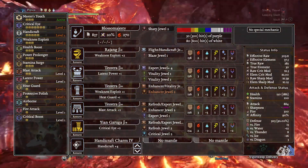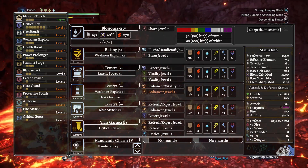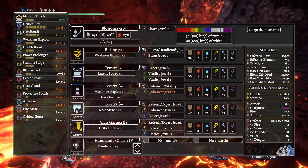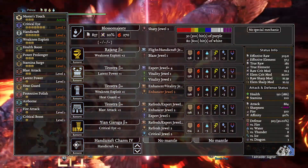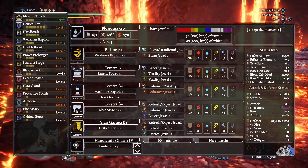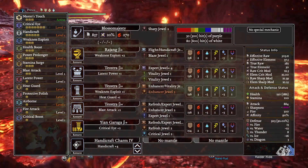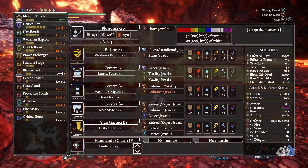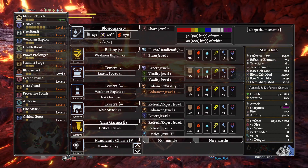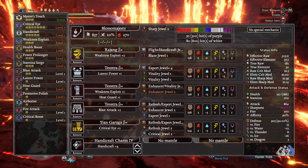This gives us the following skills: Critical Eye at 7, Handicraft at 5, Health Boost at 3, Weakness Exploit at 3, Power Prolonger at 3, Stamina Surge at 3, Blast Attack at 2, Heat Guard 1, Critical Boost at 1, Fire Attack at 1, Airborne 1, Latent Power at 1, Protective Polish, along with the Bonus Skill Master's Touch — which gives you that ability to rarely ever have to sharpen, since your Critical Hits aren't going to make you lose Sharpness.